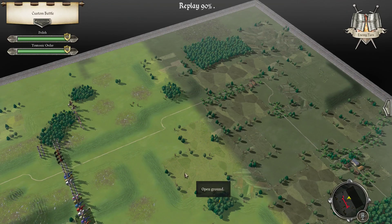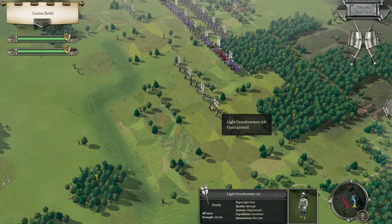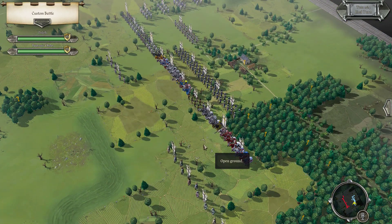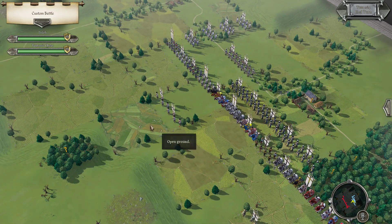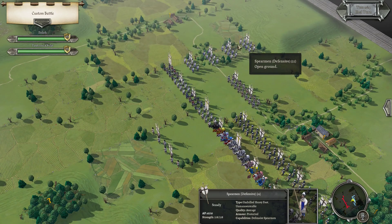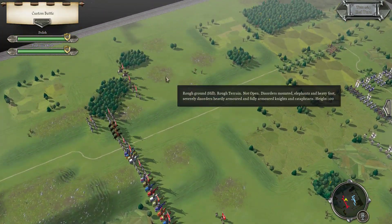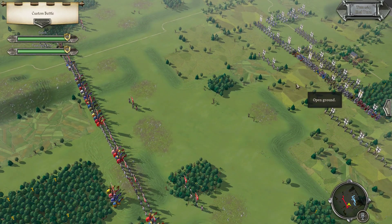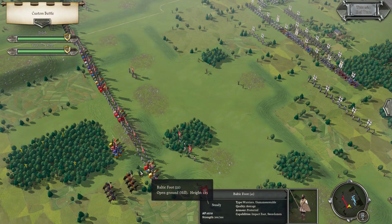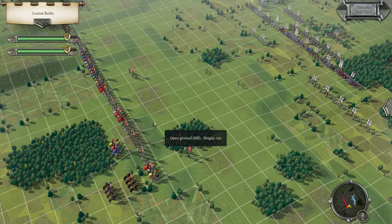Alright, let's see that Force Comp and Deployment. Lots of lights, lots of knights — six. Defensive Spearman. Crossbowman, crossbowman. We'll want to match our knights to his knights and then just charge, basically. That's rough ground; we have that lined up.